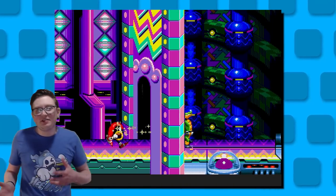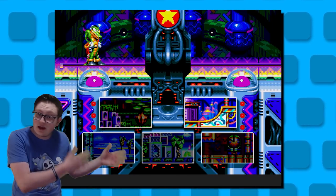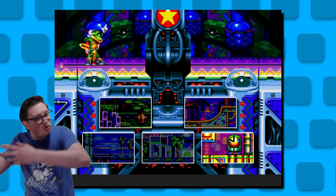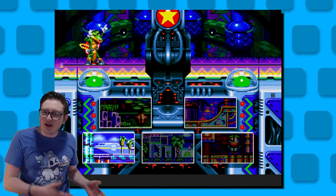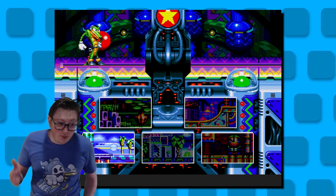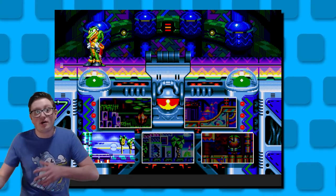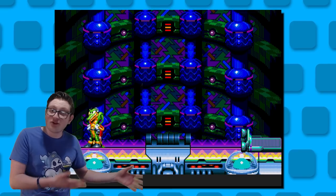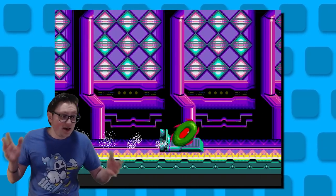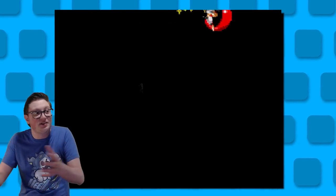Moving along, the level select is needlessly complicated, even though every game before this does it just fine. Instead of selecting the level you want, or just having the game put you through the levels, you have to play the roulette for some reason. Not only is this tedious for gameplay's sake, but if this was meant to promote you changing up your level structure every time you play, you might still just get the same level twice or three times in a row anyway. And with five acts per zone, it just feels like a huge waste of time.